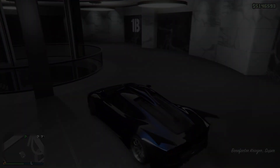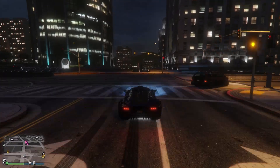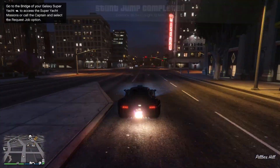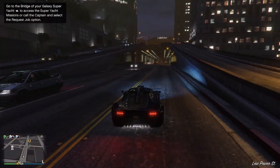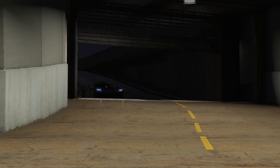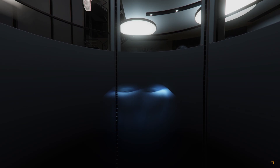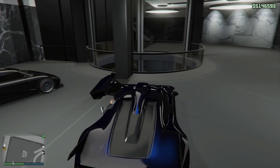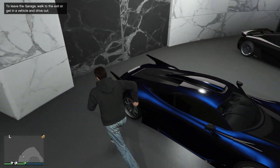This is the Krieger, which I think is based on the Mercedes AMG One. This car is pretty fast too — sometimes I can't even handle it. It handles pretty well though. As you can see, the color of this car is actually insane — I think it was midnight blue, royal blue, or something like that.